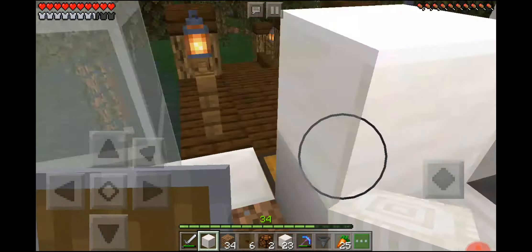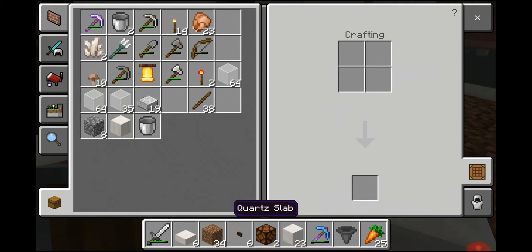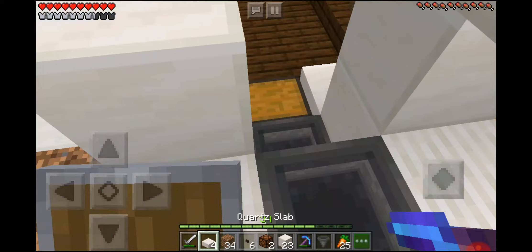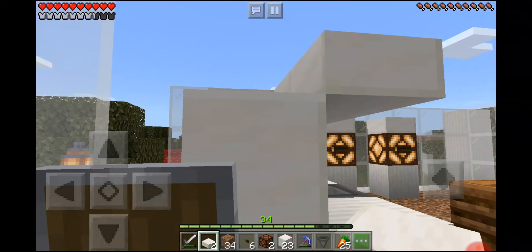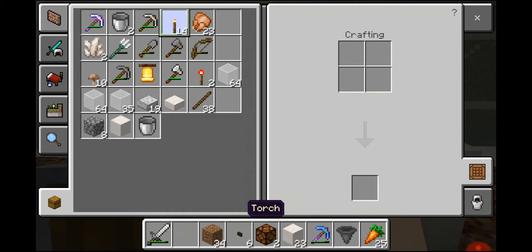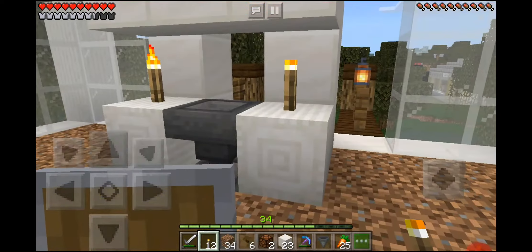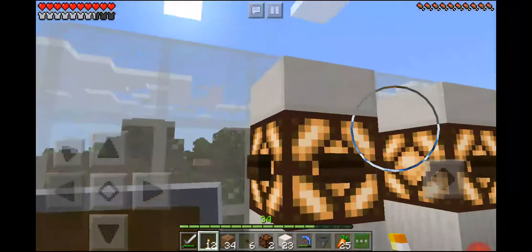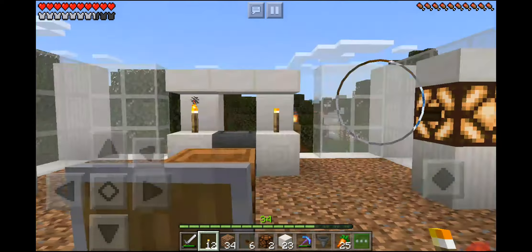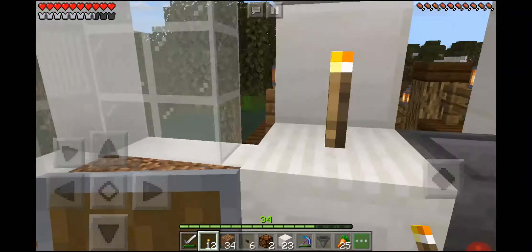Right now I'm constructing the holding chamber. Let's use slabs — there still needs to be room for the villager to get in. I can put some torches in here just to make sure it's illuminated. Now I think all that's left to do is fill in the roof, and actually I'm happy I made so much glass because I want to make the roof entirely out of glass as well — good play on my part.